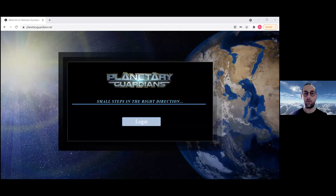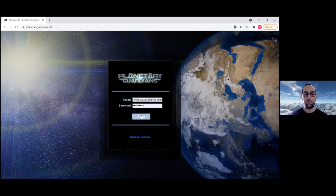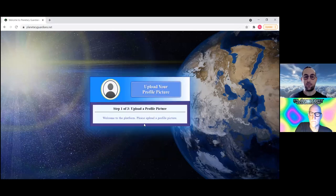Hello, my name is Nova. I'm checking in, feeling pretty good. Some of you may recognize me from other videos or from your teams. I'm going to share my screen. You'll probably have received an email with a link to this video and a link to planetaryguardians.net, along with a password. Once you arrive at planetaryguardians.net, simply click the login button, enter your email and password, and click login.